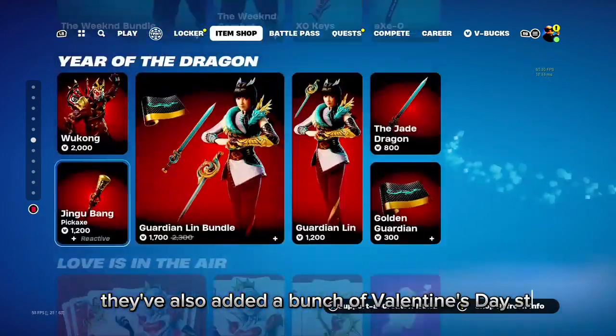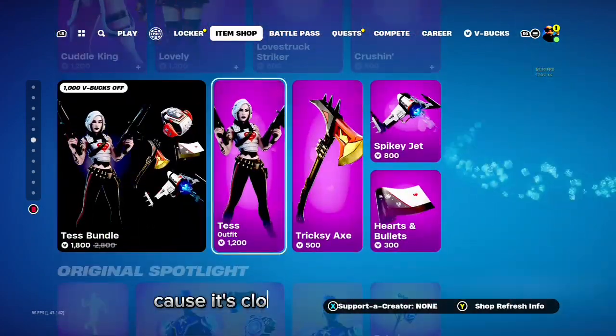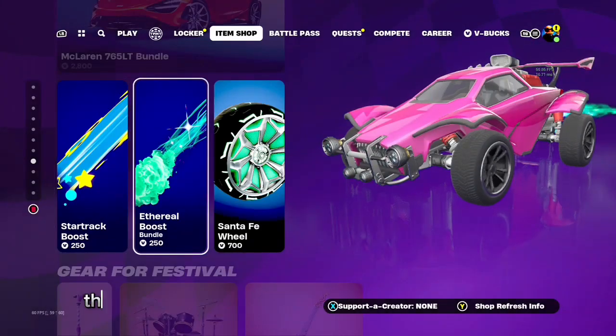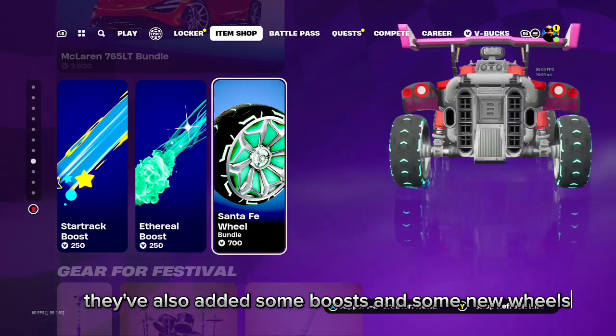They've also added a bunch of Valentine's Day stuff in the item shop because it's close to Valentine's Day — boosts and some new wheels for the new cars.